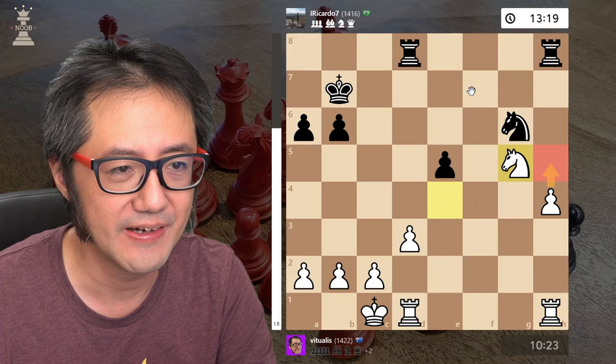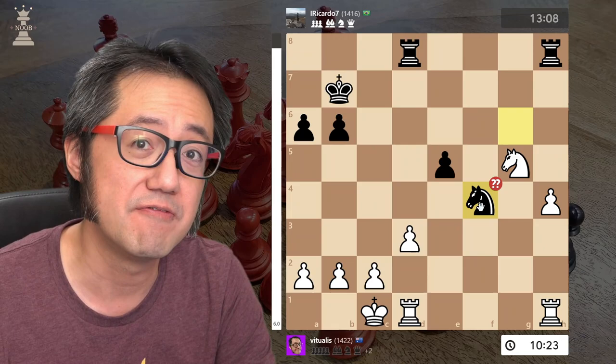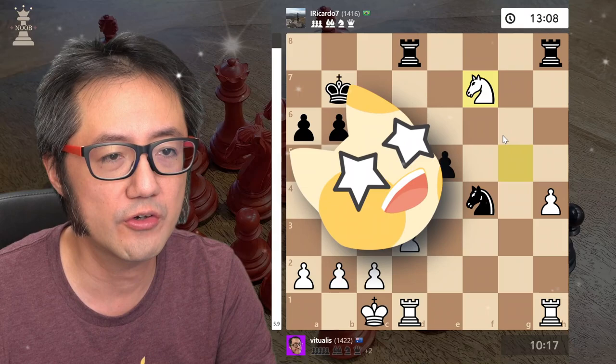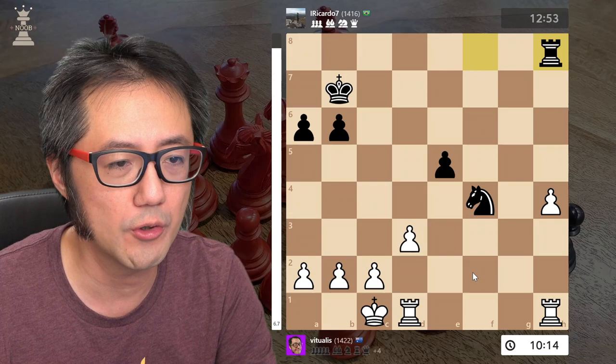I push my knight, seeing that potential attack, and unfortunately black misses the fork that's coming up. They try to advance their knight to do some counterplay — that doesn't work. Knight forward, forked rooks, and take — force capture basically. Now I am significantly up on material: rook pair versus rook and knight. Completely winning.